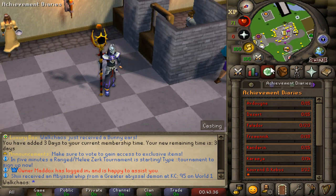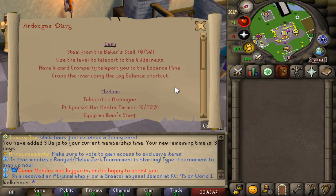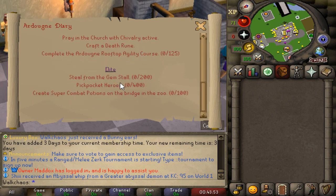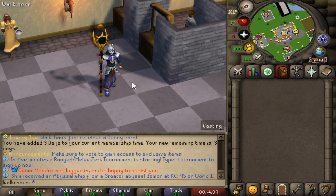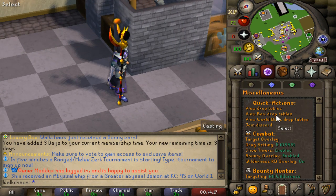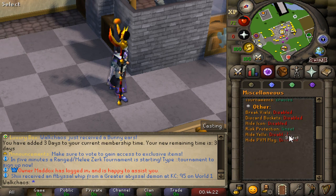The final thing to check is the quest tab, and especially the achievement diaries - go ahead and complete these. If you max your account you'll get the best cape in the game, the Completionist Cape. If you complete the achievements without maxing, you get the Ring of Endless Recoil, which can be upgraded to the Ring of Endless Recoil Eye that automatically loots all your Slayer boxes. There's also a drop tables tab, boss drop tables, and Collection Log in the works.